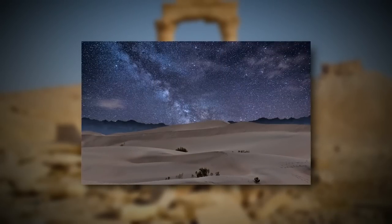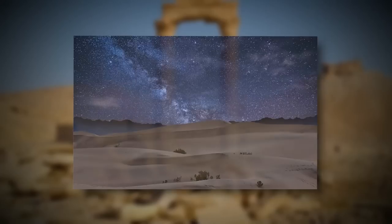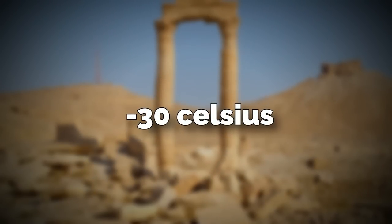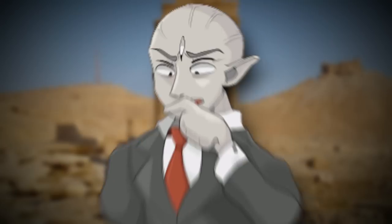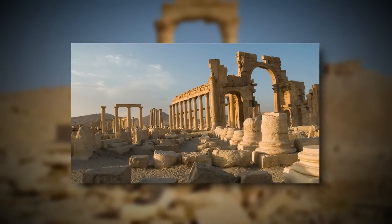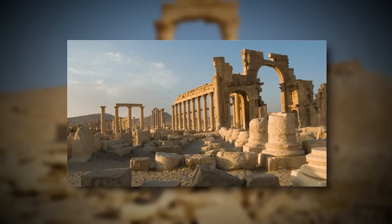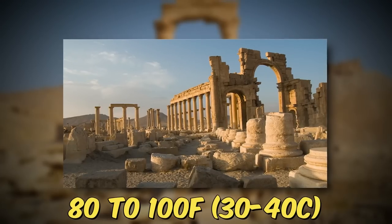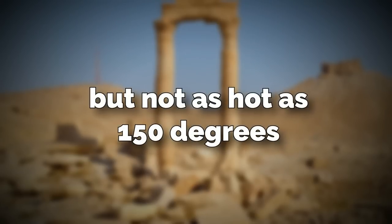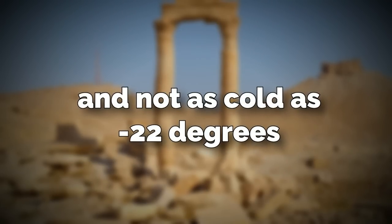The nighttime is literally almost as dangerous as the daytime because the temperatures get unnaturally cold — negative 22 degrees Fahrenheit or negative 30 degrees Celsius. So without the right gear, you could turn into a popsicle if you're not prepared. The dawn time is the most habitable time to explore the level because it's a good mixture of hot and cold, hovering around 80 to 100 degrees Fahrenheit, or around 30 to 40 Celsius.